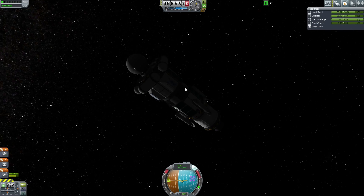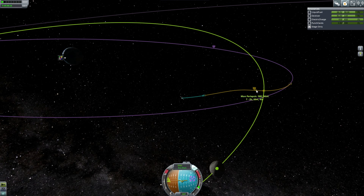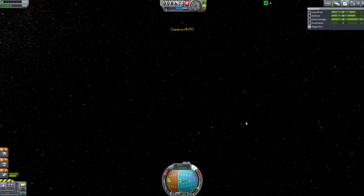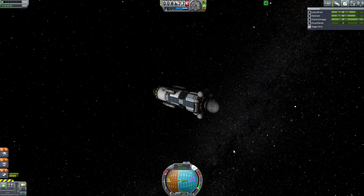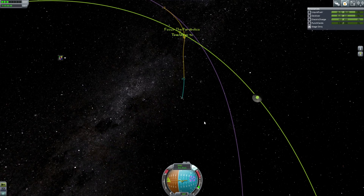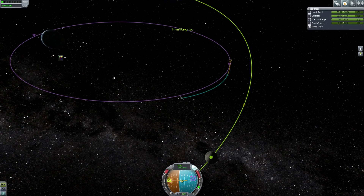Some easy science right there. We want to save these two instruments for the moon. It looks like we're going to be at 580 km — we could adjust that and go into low moon orbit, which means we can collect two sets of science there. Since this is an unmanned craft we don't have anyone to take crew reports, but we'll do that when we send a manned mission. For now let's get close to it, and we'll take some free science from this huge orbit around Kerbin.